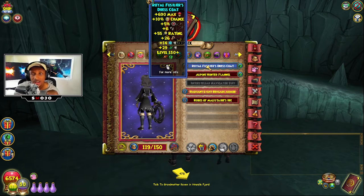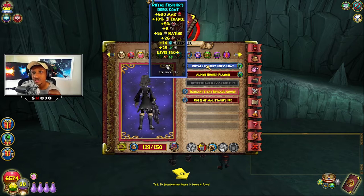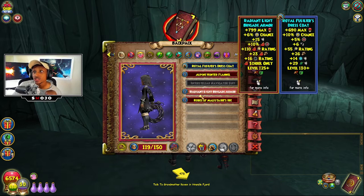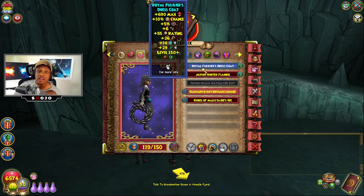This robe does have some downsides just like every other robe — it's not completely overpowered. It doesn't give you any universal resistance; it only gives two resistance in ice and life, which doesn't matter much. It has the lowest crit chance and also the lowest accuracy — this only gives five percent accuracy, while others give 10 and the master robe gives 18. But five percent universal accuracy isn't terrible.